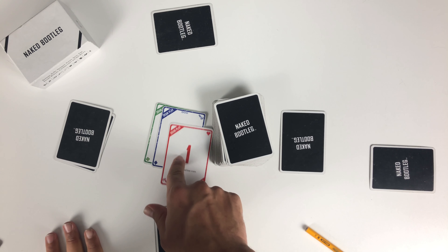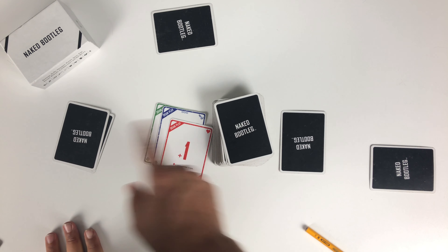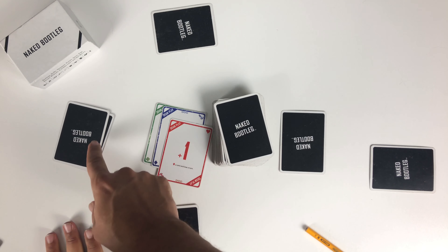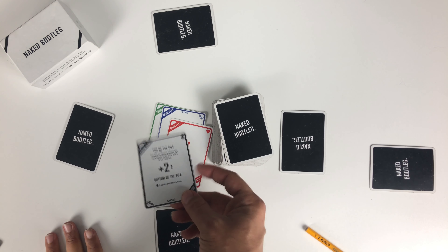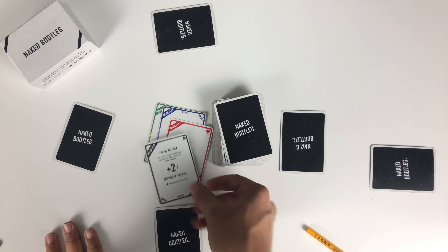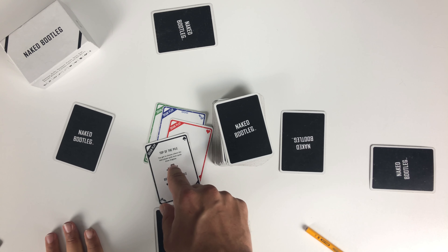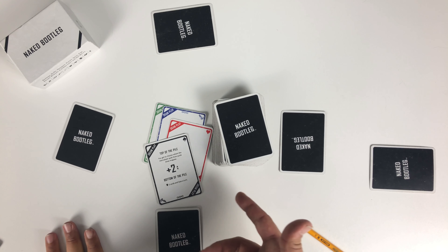Once he adds his draw card to the chain, this person now has to draw three. And if this person is lucky enough to have another draw card — the spade card is a plus two — laying it down makes it two plus three equals five. This last player has to pick up five cards total.